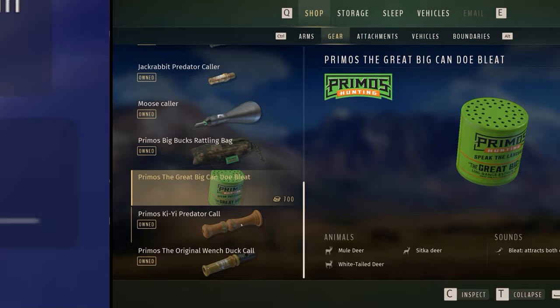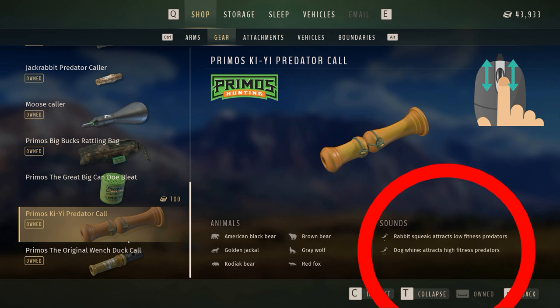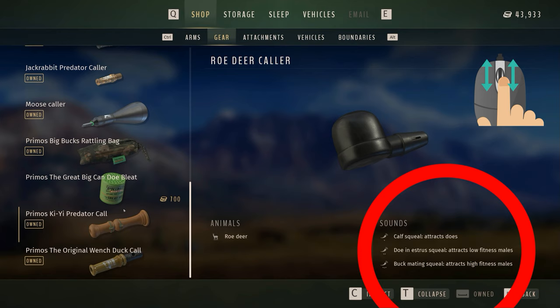Based on your experience and the caller type, it might have up to three levels of calling, and this differs for each caller. To unlock higher levels of calling, you need to unlock some perks first.